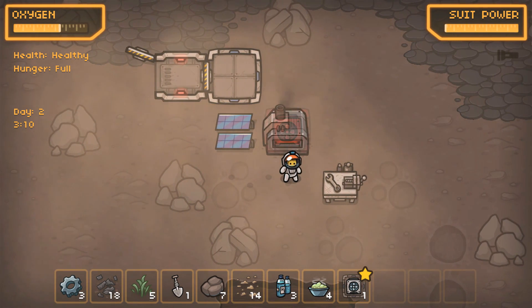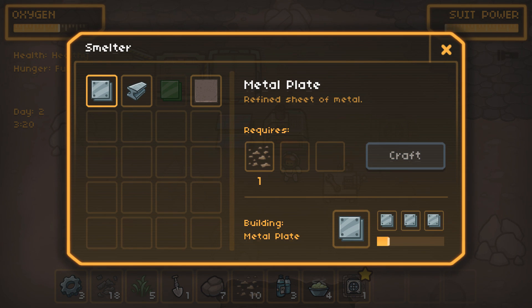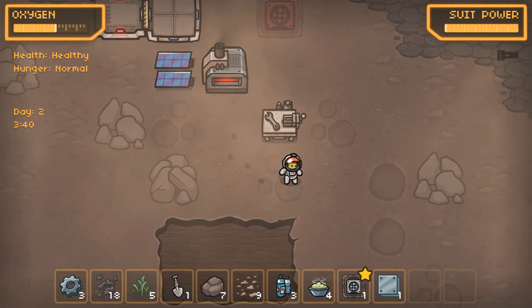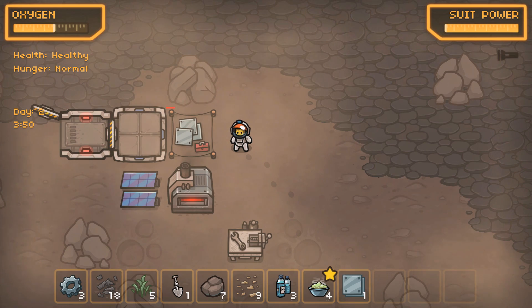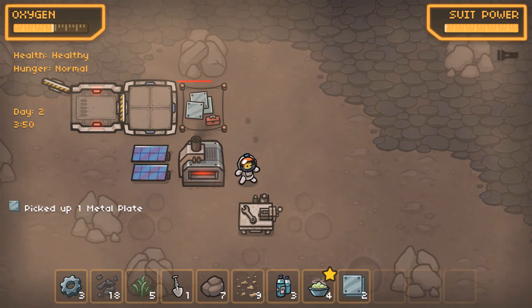There we go — that's now working. We'll get up in here and craft as many of these plates as we can before our oxygen gets too low. That will cost us a little bit of power from our base, but this is what we need right now. If we don't have it, we're not going to be able to expand out and do anything interesting. I'm also going to put the scrubber back in because this will at least get us the two plates we need.